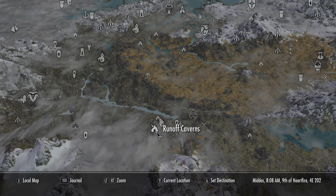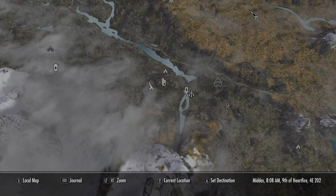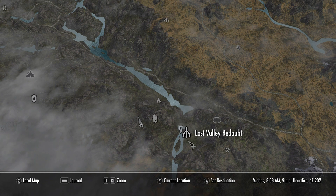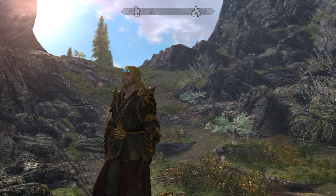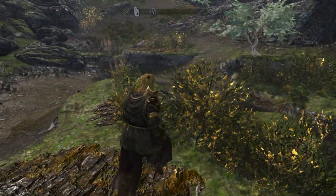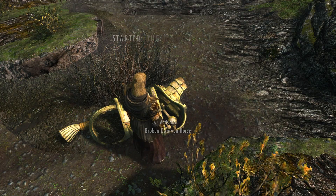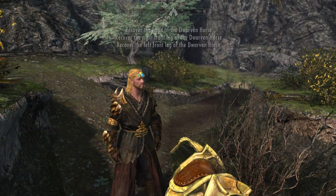The way you get this quest started is you're going to want to come over here to Runoff Caverns. It's a little hard to get here if you want to climb the mountains, but you can run along and come up through these little ruins and wrap around. Once you get over here, just outside the cave on the ground there is a horse — this is the horse that we acquire once we find all the pieces to put it back together. Click him and the Dwarven Horse quest starts, then head on inside.